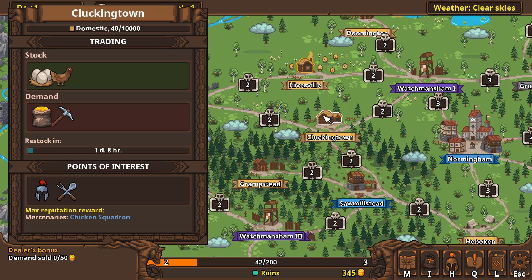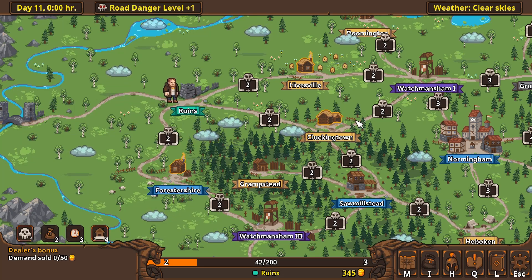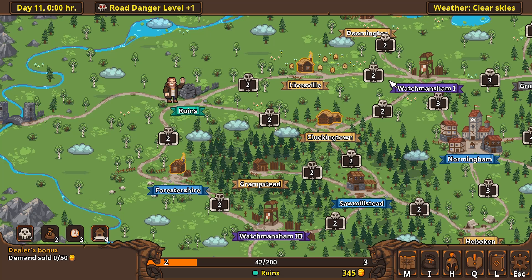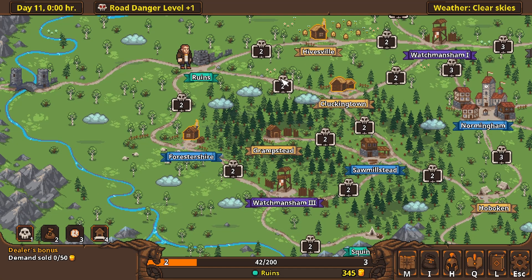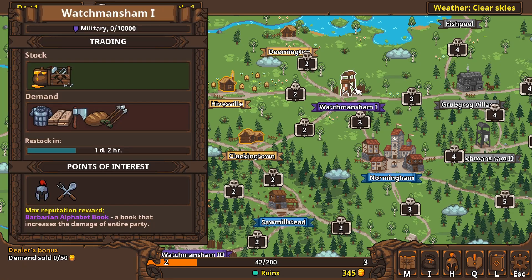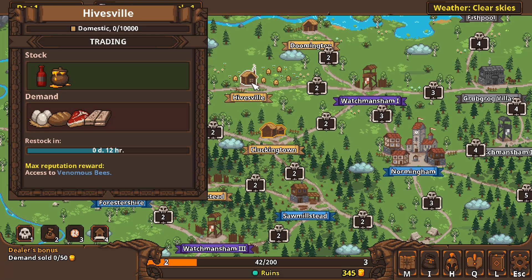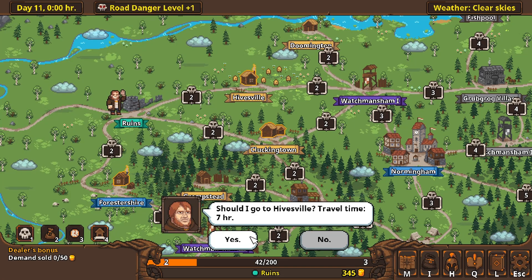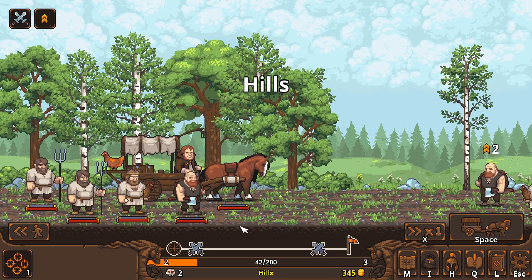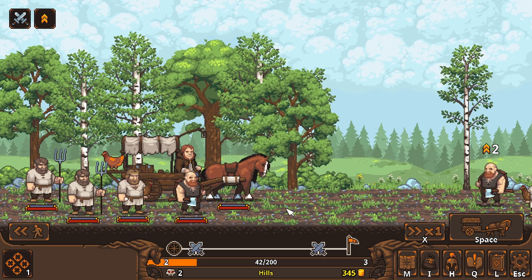If not, I'm probably going to circle back around. I'll probably go the same way I'm going right now and see if I can pick up a stronger recruit. I might go here to Watchman Sham 1. Anyways, let's get going to Hivesville — the bandits are a little bit stronger, they're level two, but we should do okay. So here we go.